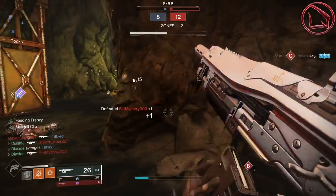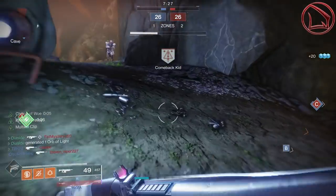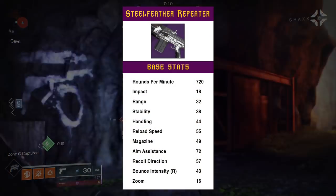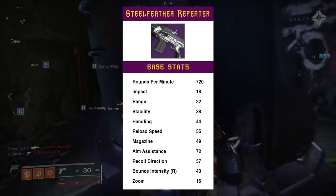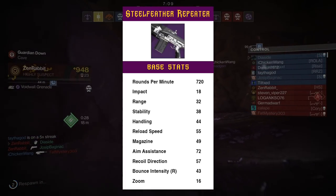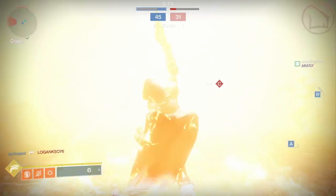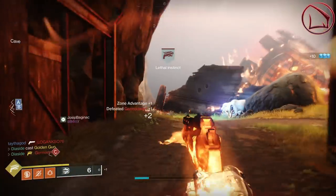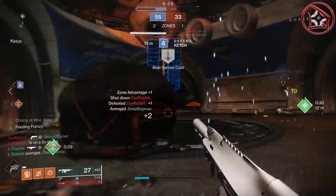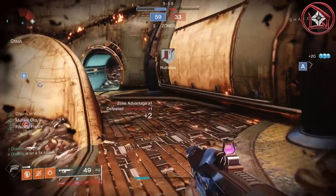Next up is the Steel Feather Repeater — a beastly, godly auto rifle, especially if you happen to have one specific roll. To understand why you need that roll, let's cover the weapon's base stats. Its range isn't that great at 32, its stability is despicable at 38 and definitely needs to be increased, but its aim assistance is pretty high at 72 and its recoil direction isn't bad. From personal experience, this auto rifle goes up, down, left, right — its rate of fire is crazy fast, which makes it unpredictable. So to make it more predictable, we need to look for specific perks.